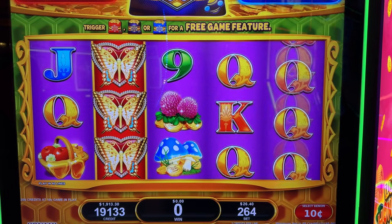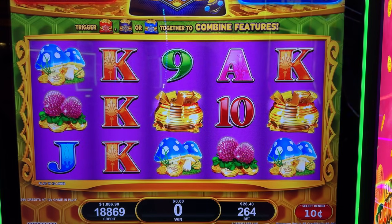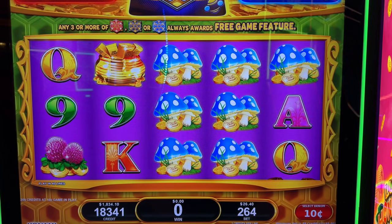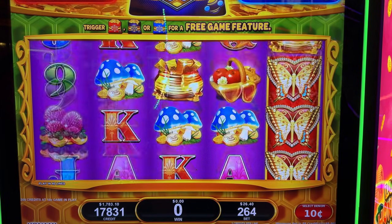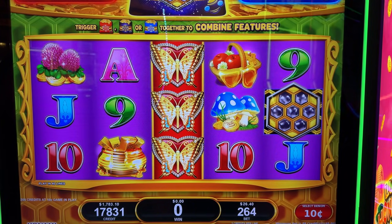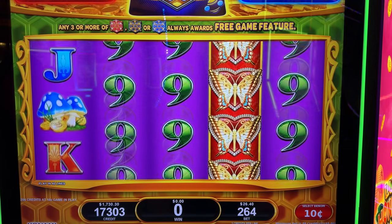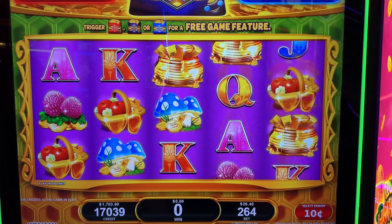If you guys are first time watching, make sure you hit that subscribe button and follow button. It looks like you can trigger all three at the same time, so that would be a good one to do. I'm pretty sure jackpot must be the middle one. Double action, double game — one of them has got to be like a double screen. I don't know what double action is exactly, but hopefully we find out.